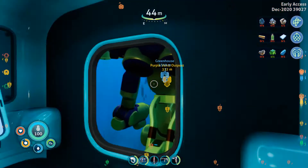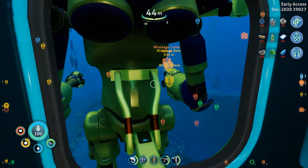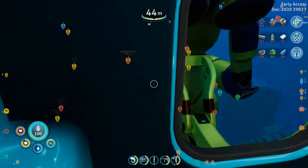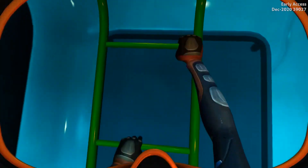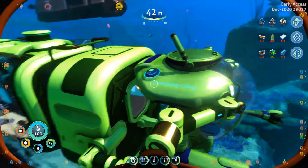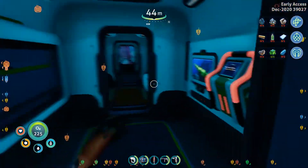The last one is of course your docking module. This is good for a couple of reasons — it gives you a means to carry around your prawn suit, but it also allows you to access your ship from the rear.